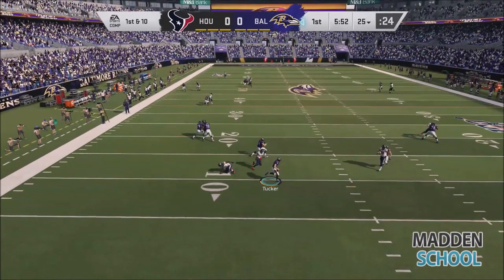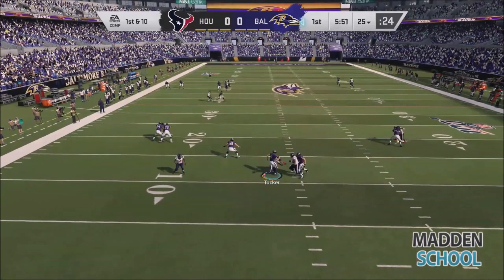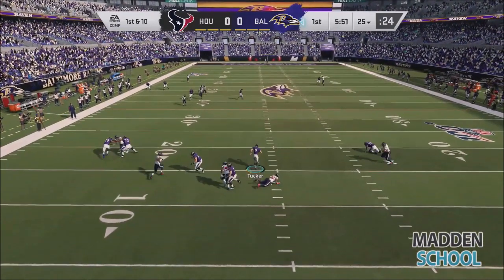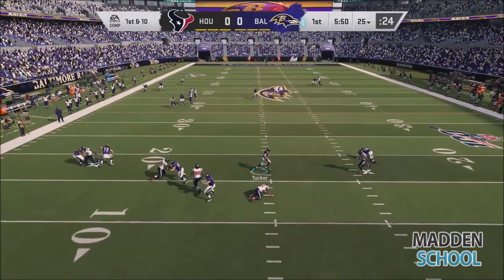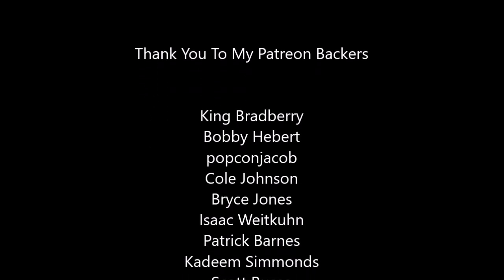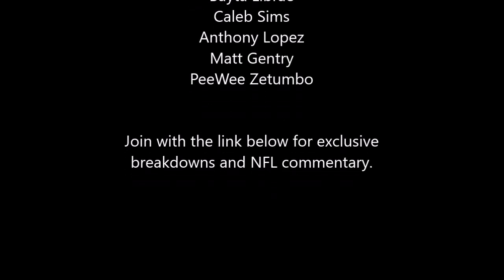That is a tackle animation that got broken out of, which can happen on any skill level, and it's just a continuation of what you saw with Jackson. To me, we've seen in just a number of days that Madden has a lot of work to do. EA has got to get some patches together and formulate a game plan for making this game better, because right now we're just not seeing a game that's worthy of a day-20 release. Love to know your thoughts on this — appreciate you checking it out, I will be back very shortly with more commentary.